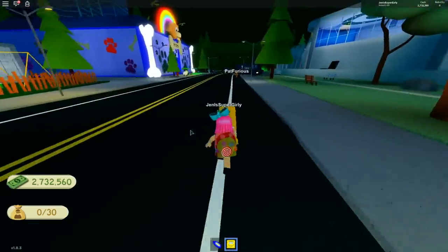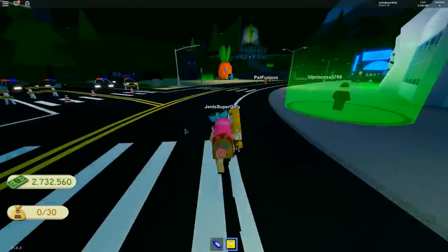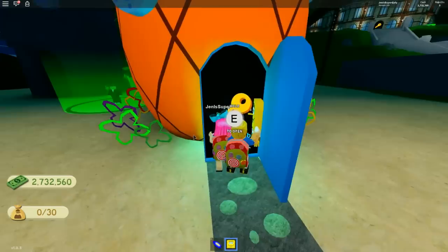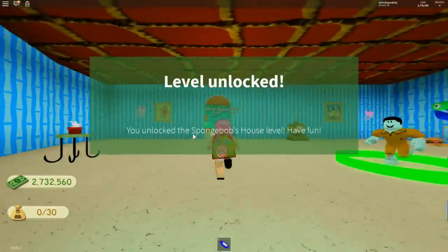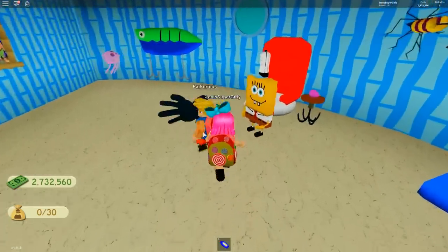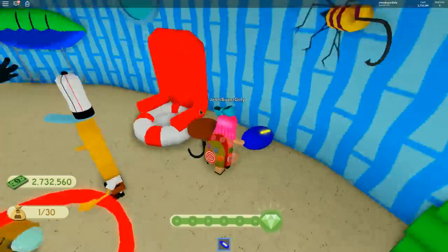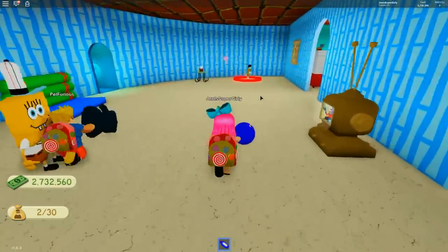I kind of want to save up for the rainbow backpack — it's 4 million. It's like not even helpful, but I love it! Let's go. I'm really excited to go to SpongeBob's house — I bet things are gonna be so valuable. It looks tiny though. It's gotta be big — every area in this game has been built amazingly. Do you think SpongeBob is gonna be in there guarding? This has got to turn big once we go in. We sell our items right next to his house — it's a portal!